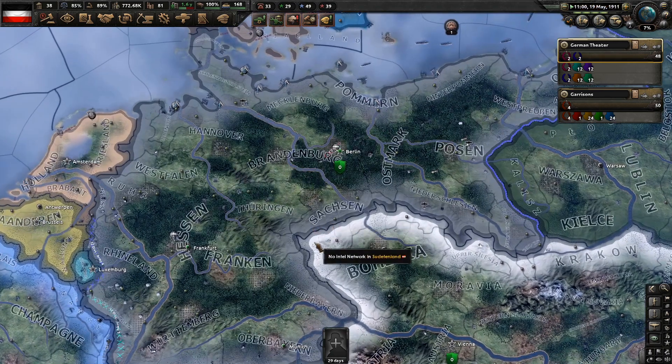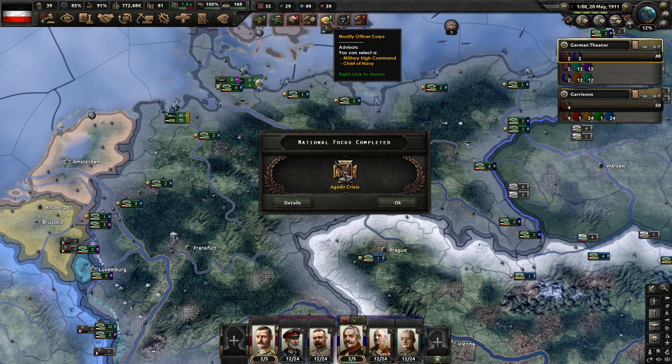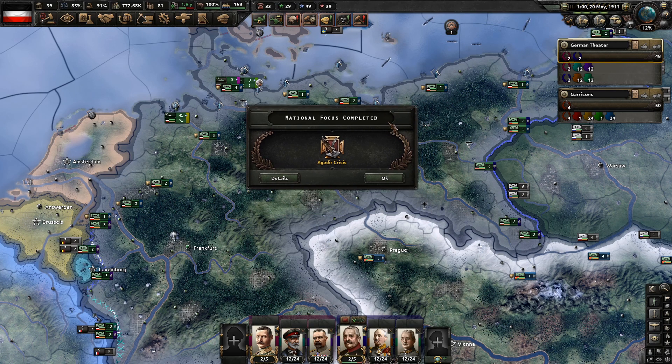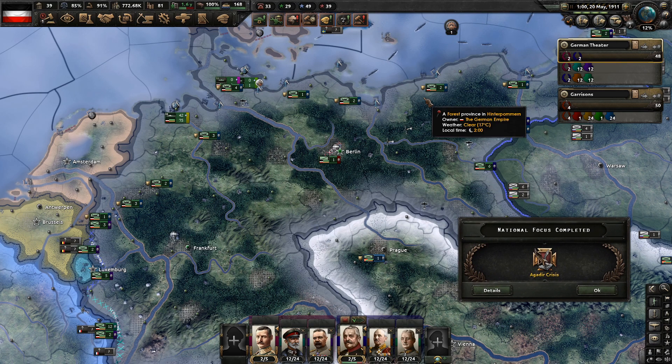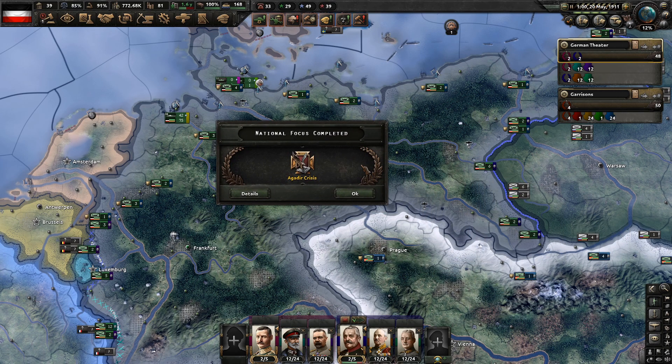We finished our agency — that's good. We need to wait another 30 days. We want to keep those factories constructing dockyards. We need to unpause, and here we can select the chief of navy. We finished the Agadir crisis too, which means we can solve this.